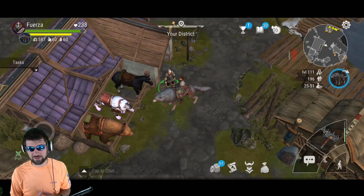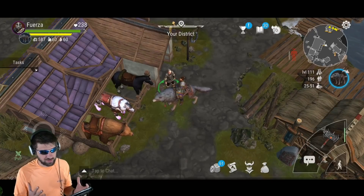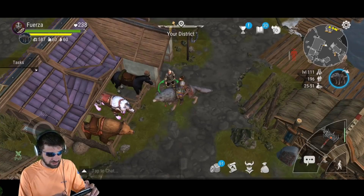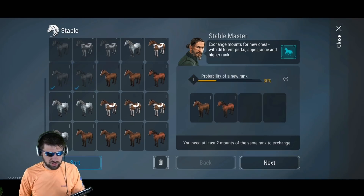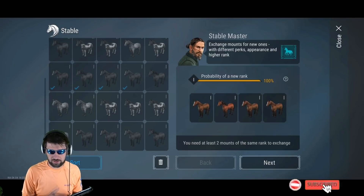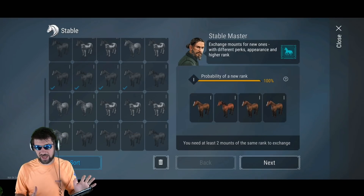Ultimately when we run the numbers it's now half as good, but you now have a guaranteed way of getting level four stuff. So in some ways it can be better in the fact that it's not like a loot box. Basically when you've got level one horses: you put one in — it gives you nothing. You put that second one in — you get 30%. Third one — 65%. Fourth one — 100%. So now I have a guaranteed chance of getting a level two horse.